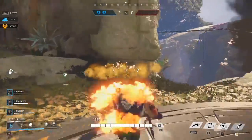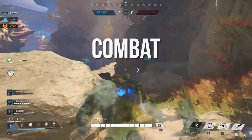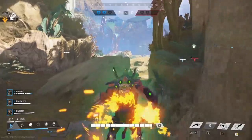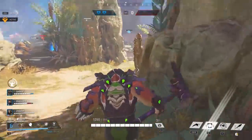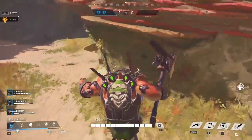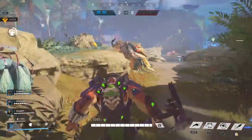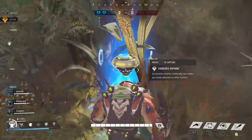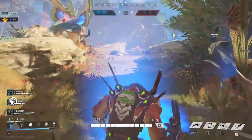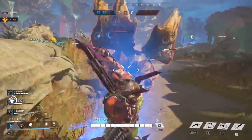Now for some combat tips. The first and most important thing, in my opinion, is learning when to back out. It's tempting to keep fighting, but most characters in Crucible have quite a few ways to get out of sticky situations, which lets you use medkits in between. The relatively high time-to-kill makes this playstyle quite rewarding, as long as you can find a quick hiding spot to heal up.